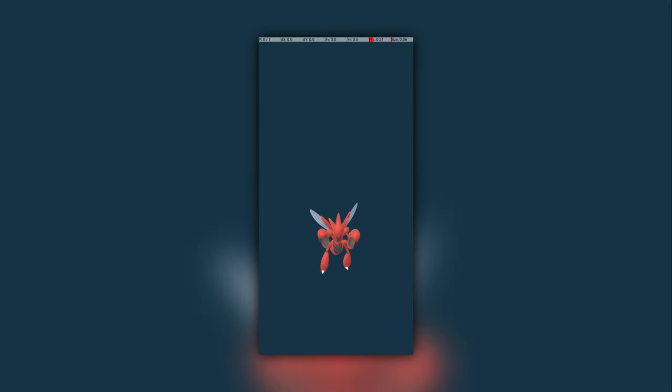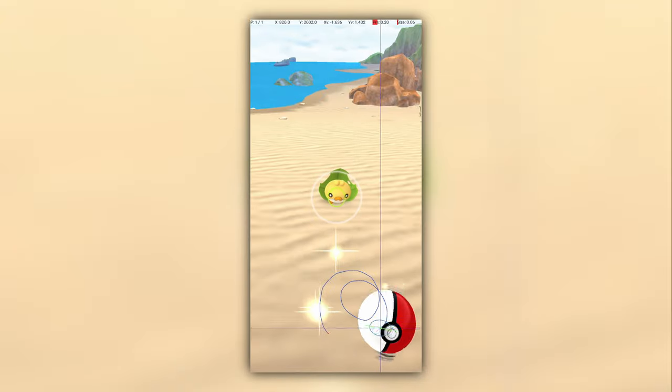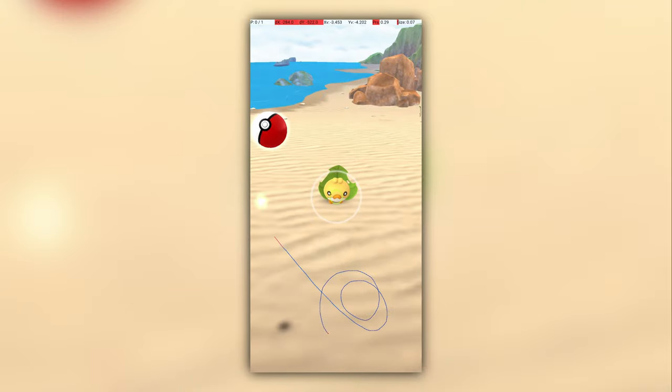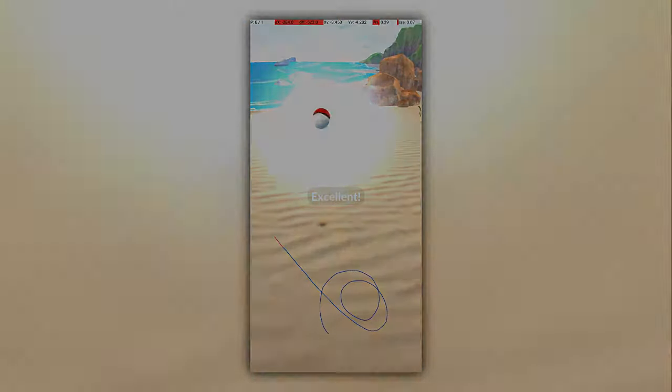Ensure you evolve a high-level bug or grass type mega to optimize this candy collection. Now, let's have a look at Sawaddle's excellent throw. An excellent throw is awarded when you throw the ball, it lands inside the catch circle, and the catch circle is less than 30% of the diameter of the grey circle.